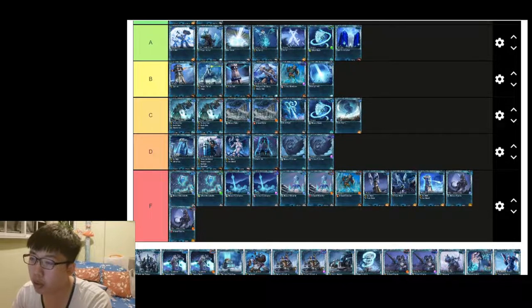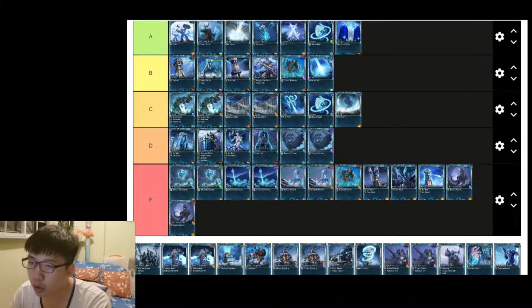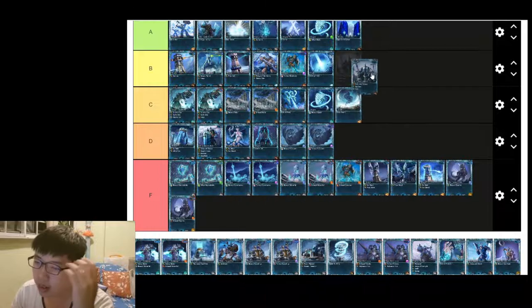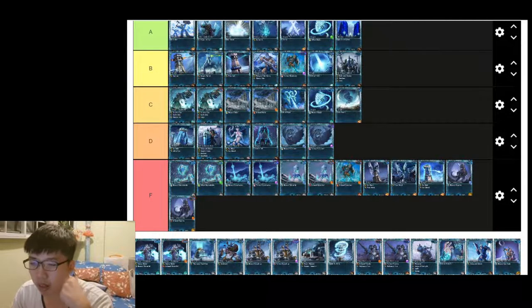Imperials — I use them quite a bit because of their resilience and ability to tank quite a bit of damage, so B tier. Iron Clad is a very fun card to use and can be quite useful if you know how to use it — C tier for both affinities.